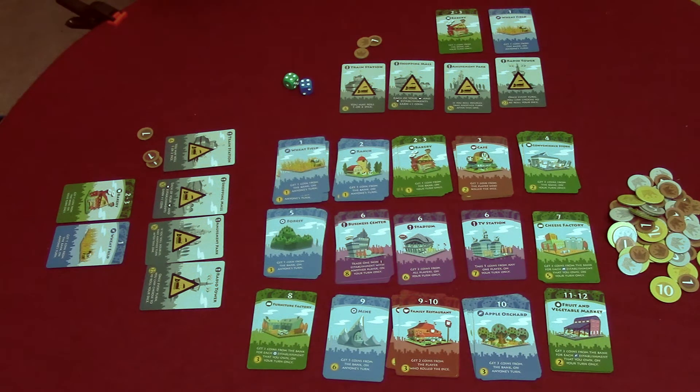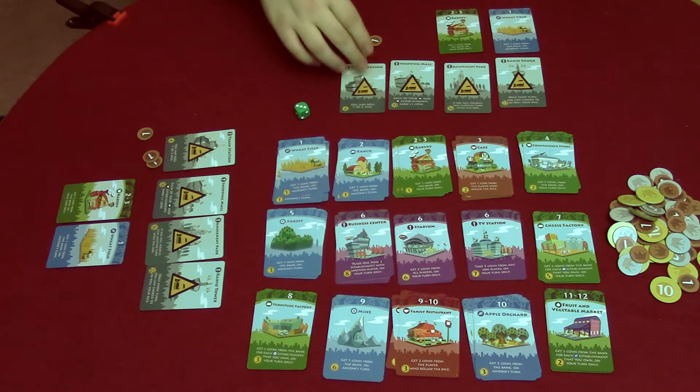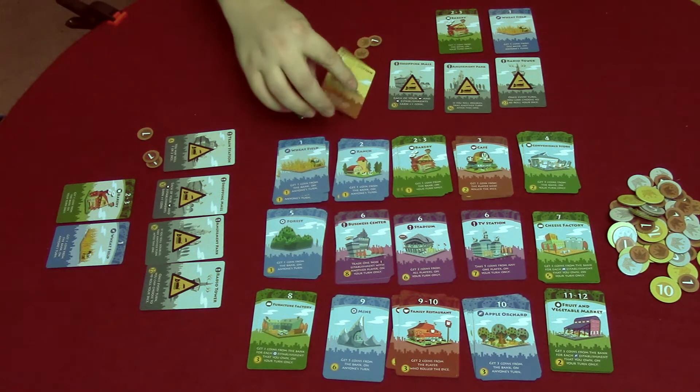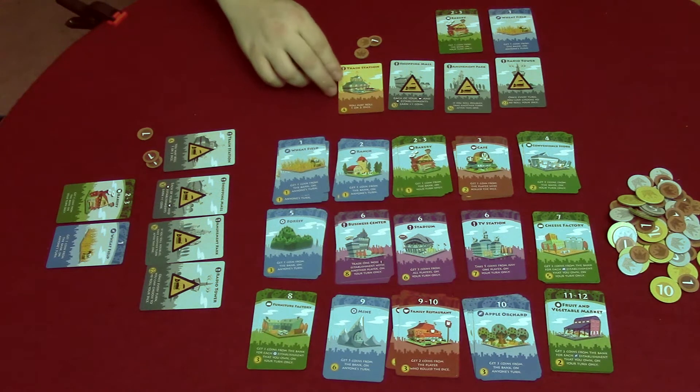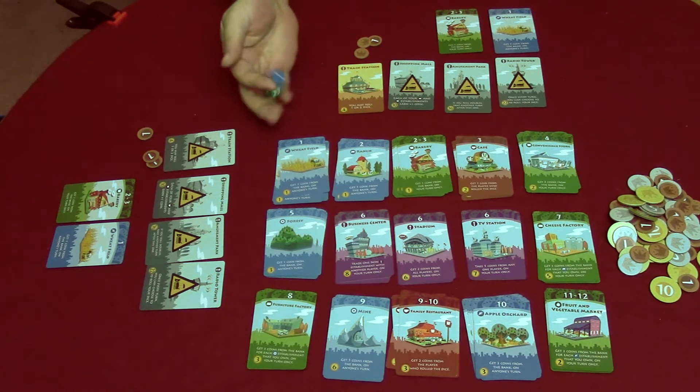The game is broken up into three phases: roll the dice, earn income, and the construction phase. To roll the dice at the start of a player's turn, during the beginning of the game the player will take one die and roll it. Later in the game, after the train station is built, a player may choose to roll one or both dice.